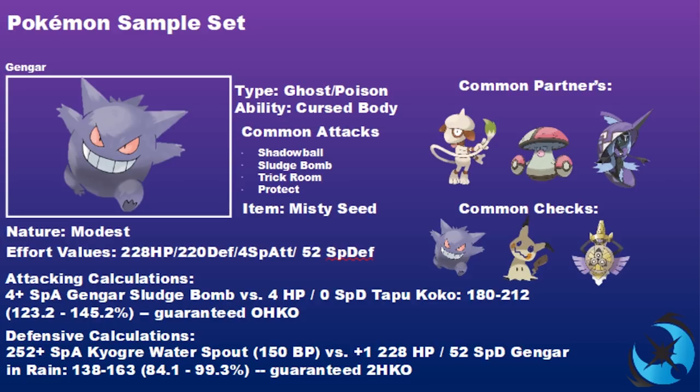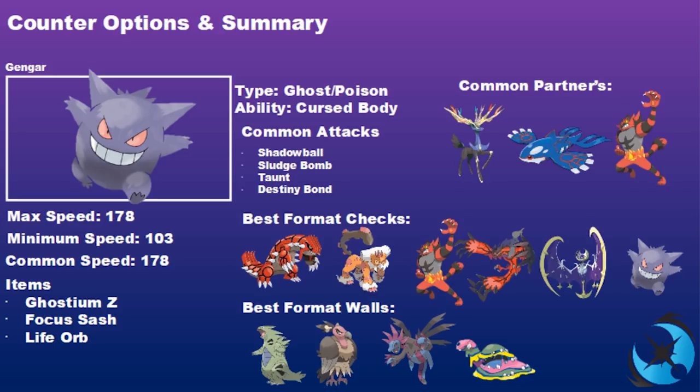Amoonguss has options like Hidden Power Fire or Sludge Bomb to cover team needs. Tapu Fini is obviously needed to activate the Misty Seed. Common checks for this Trick Room Gengar set include opposing Gengar, Mimikyu, and Aegislash — though Aegislash isn't commonly seen in this series. Yveltal remains a strong partner for Gengar in most situations, helping cover the Ground-type weakness that comes along.